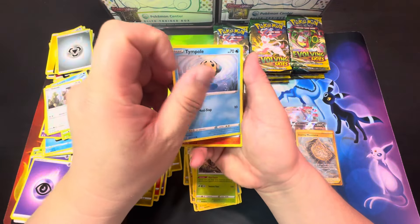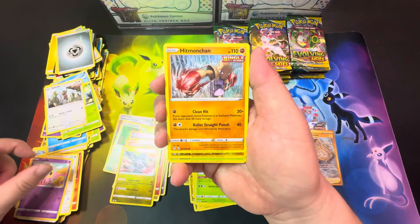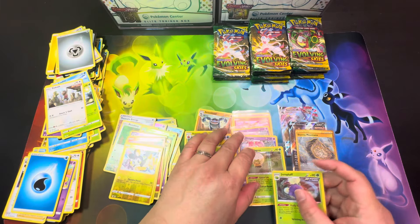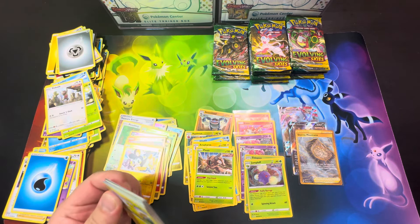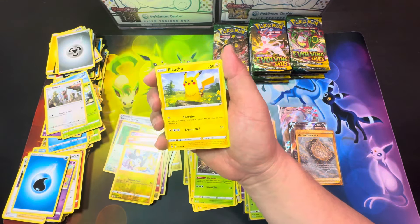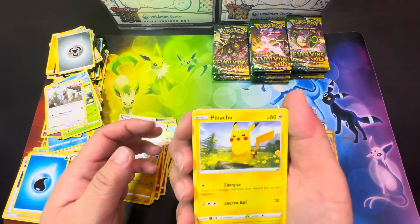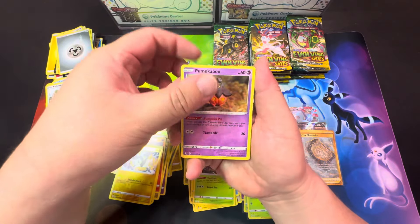Here's Tadpole, Litleo, Eevee, Cutiefly, Hitmonchan, Emolga, and Jumpluff. So, more than halfway done — we got three hits out of about 22 packs. So it's one in seven or one in eight packs right now. Rufflet, Lotad, Emolga, Feebas, and Ampharos.